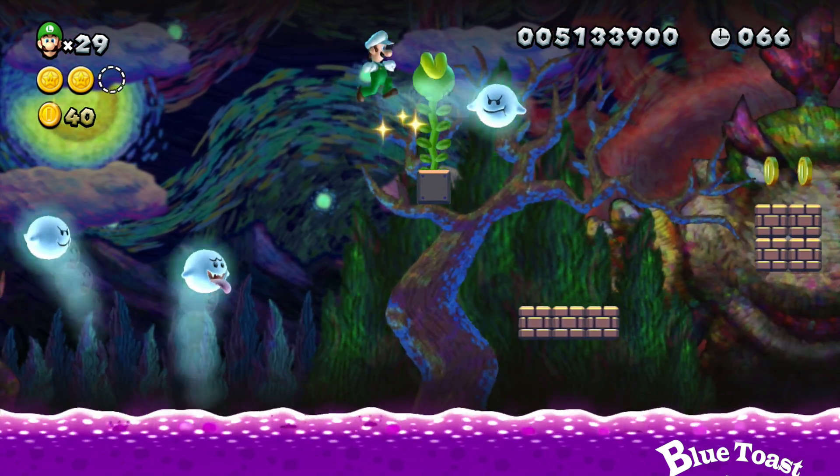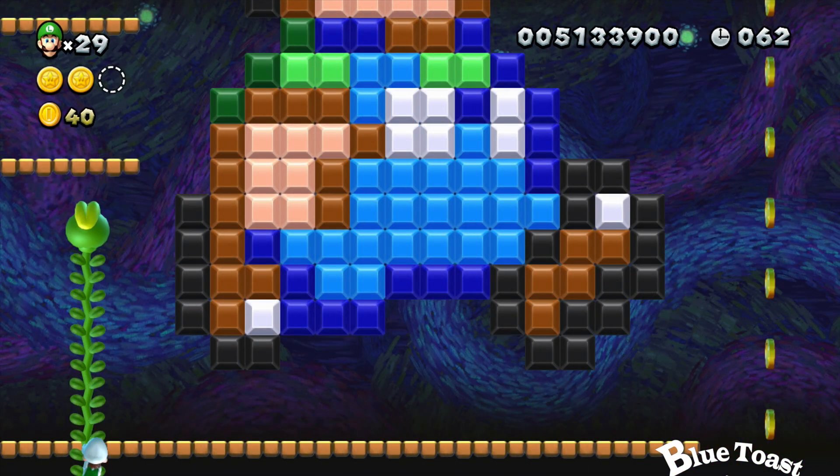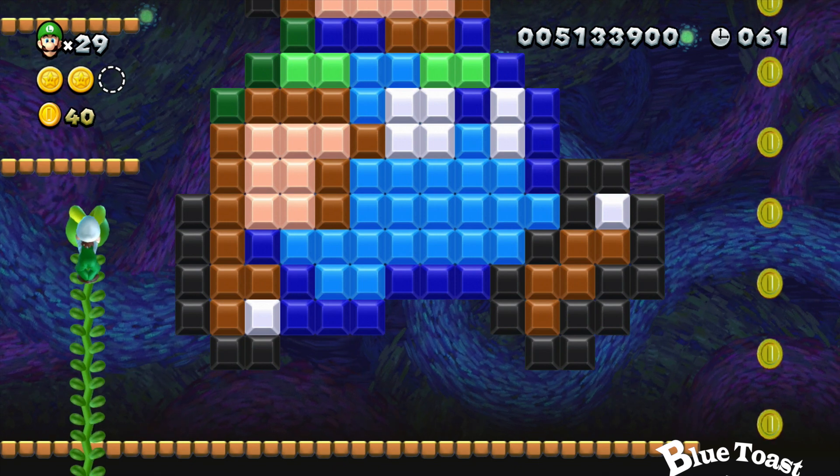For the last one, go ahead and jump in the middle of the square of coins — it unleashes a new vine to a secret area. And above this 8-bit Luigi is your final star coin.